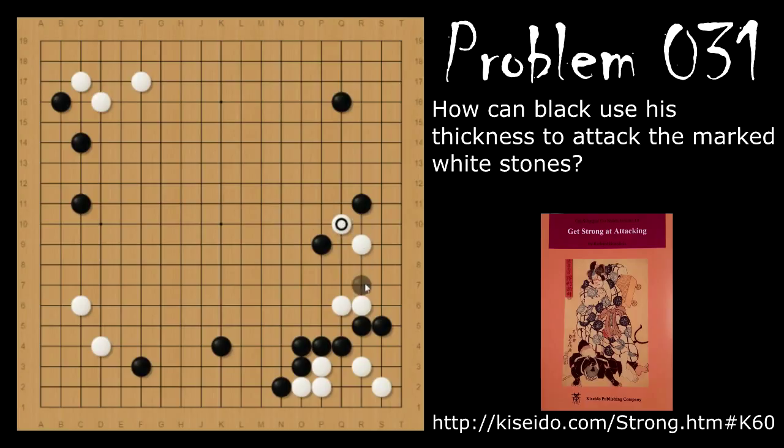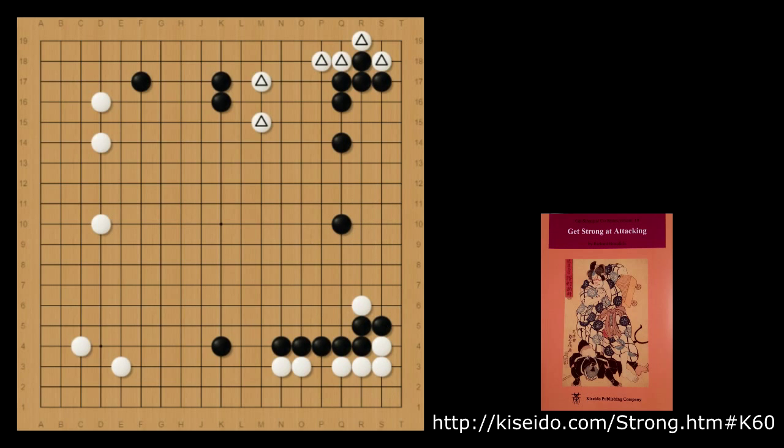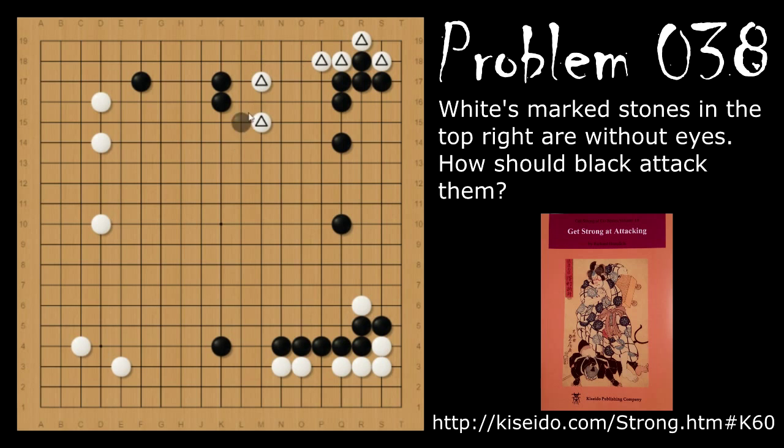If black does the more severe capping move here, white can push through. Unlike the other examples where black wants to do this, white already has some shape. If white comes through here and lives, this whole thing is pretty much going to get destroyed, so after black plays here and white pushes through, black really doesn't have a good follow-up.